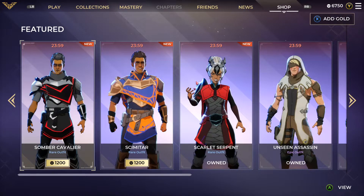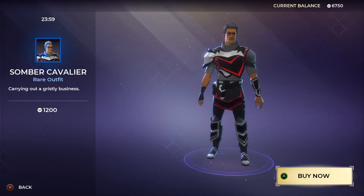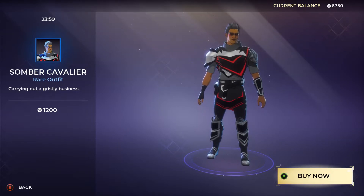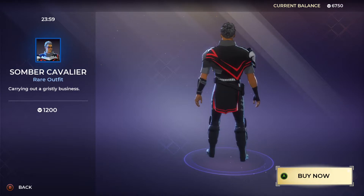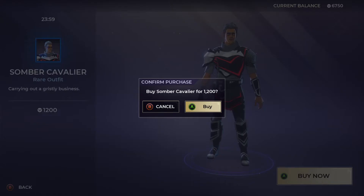Starting off with the Somber Cavalier — rare outfit, "carrying out grisly business" — 1200 gold for this one. I actually really like this one, I like the color scheme of it. We're gonna get that one.